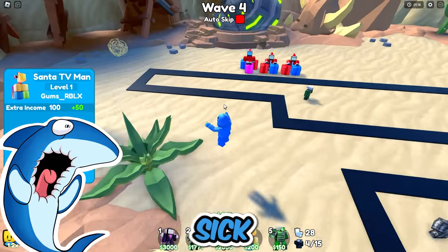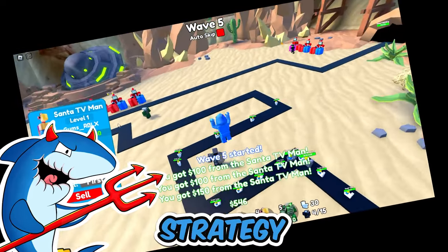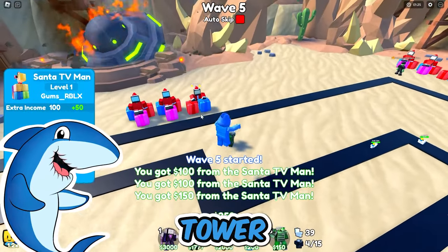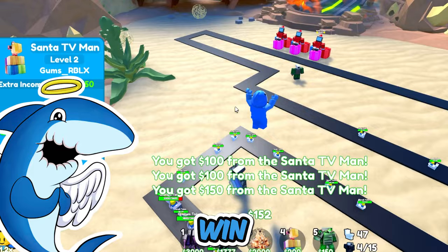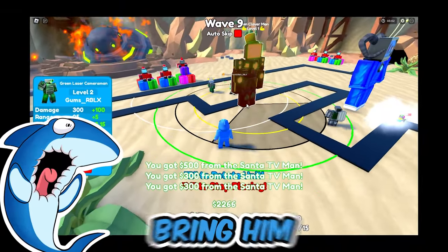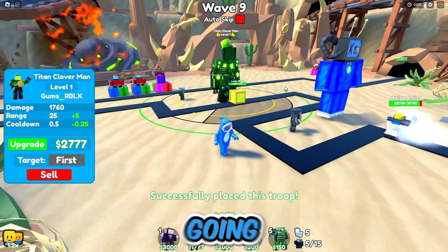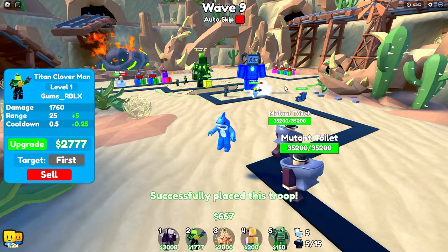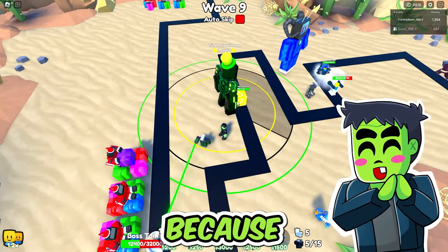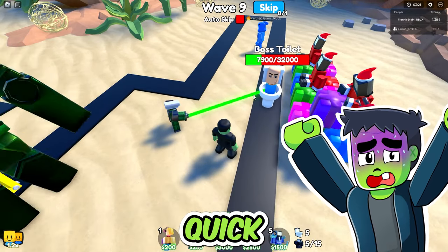That's going to be sick. We don't even need boosters or anything. This is a brand new strategy — just when you're playing toilet tower defense, click equip best. You'll win every time, hopefully. We're putting that to the test today. Let's bring him in right here — the Titan Clover Man is here! Perfect placement because he can reach multiple lanes at once. Even this boss toilet, we might need to take him out real quick. He turned around and he's taking him out with ease.